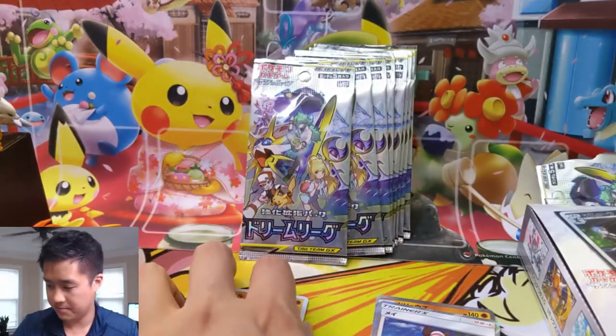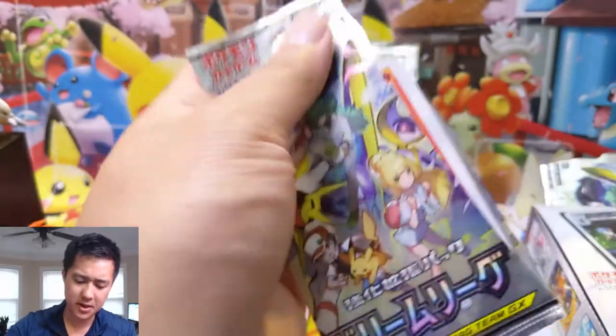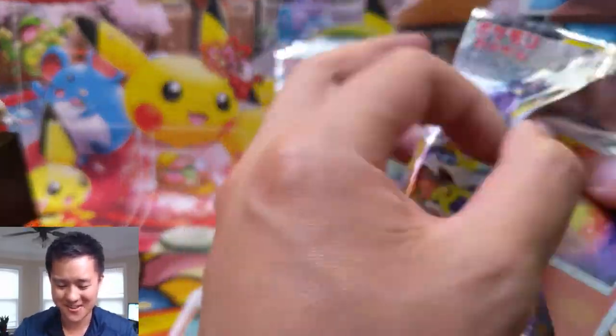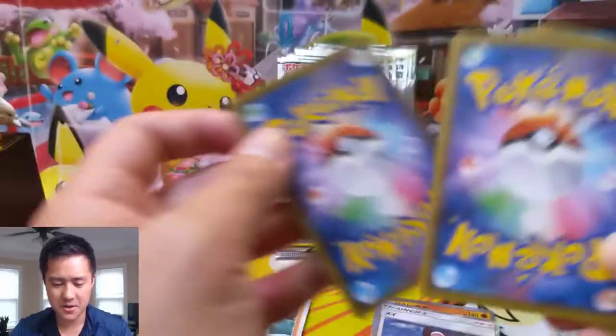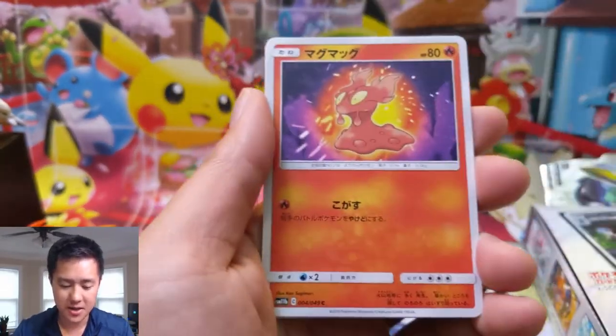Cool-looking supporter Rosa — I was blanking on her name. I've been using her non-stop in Pokemon Masters. It's very interesting opening these. I gotta be careful — maybe next time I'll use a pair of scissors to open these. We got Lillie again.